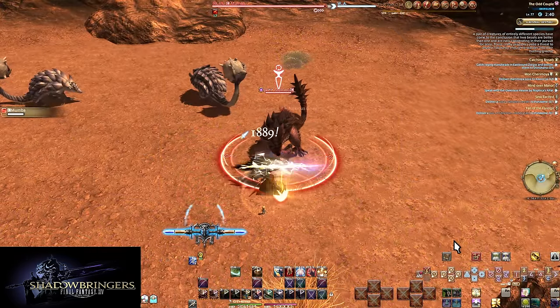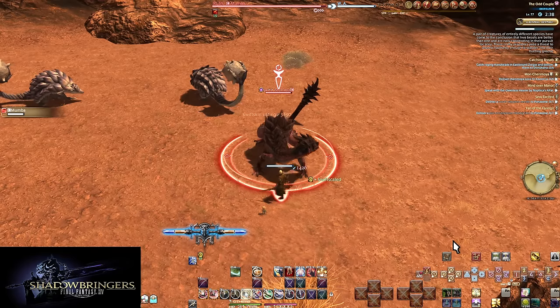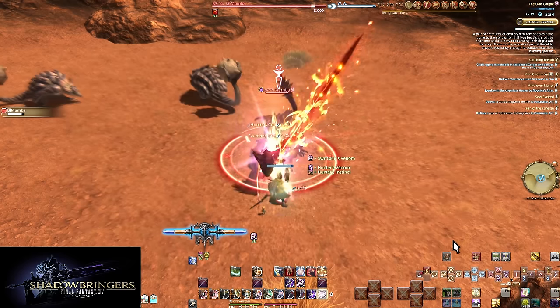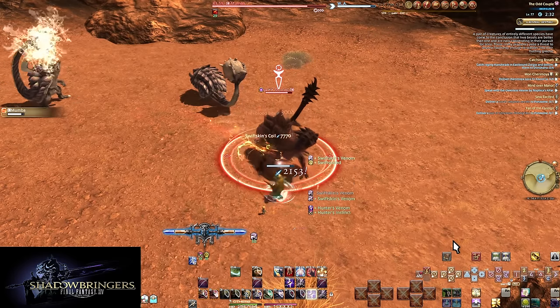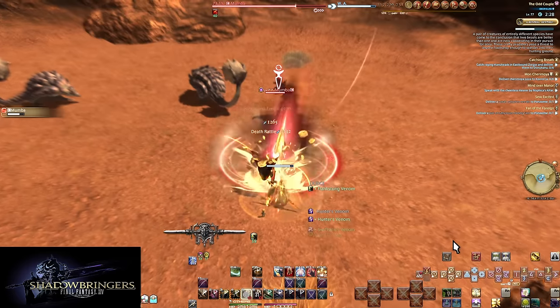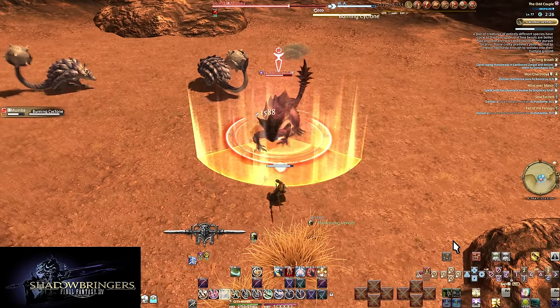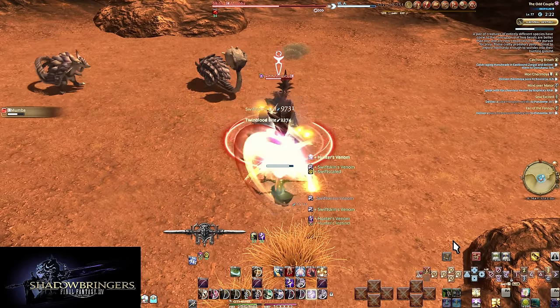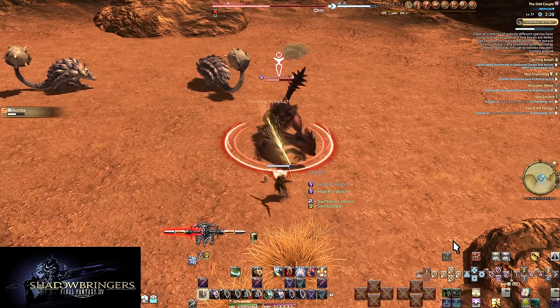Together, this all makes up the main core of your single target toolkit. Go through your base combo, maintaining the debuff and following the lights to the correct combo finisher. Use two Dreadwinders in your burst phase, one outside of it to not cap on charges. Use your Coil skills after every Dreadwinder, and do all of your weaving. More will be added on top of this as we level up.